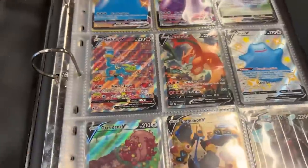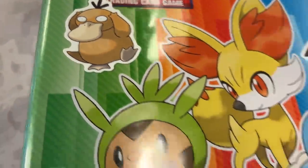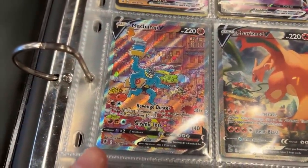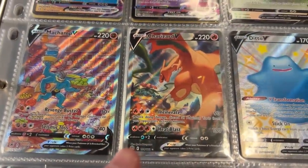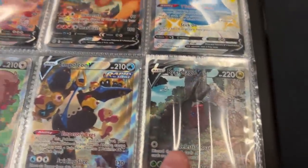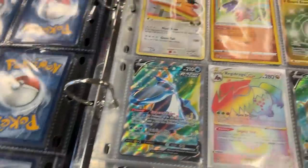So I was looking at this other binder right here and I have to point out there was a Psyduck sticker right on the very front — exactly what I like to see! Look at this: we got Alternate Art Machamp right here, Alternate Art Charizard, Alternate Art Greedent, and Empoleon and Regidrago all on the very front page starting off.